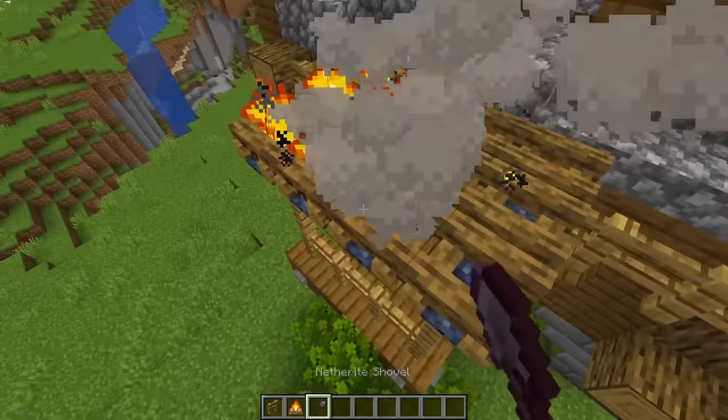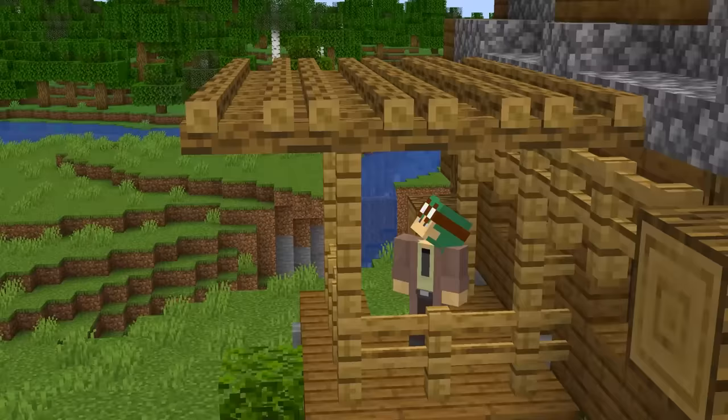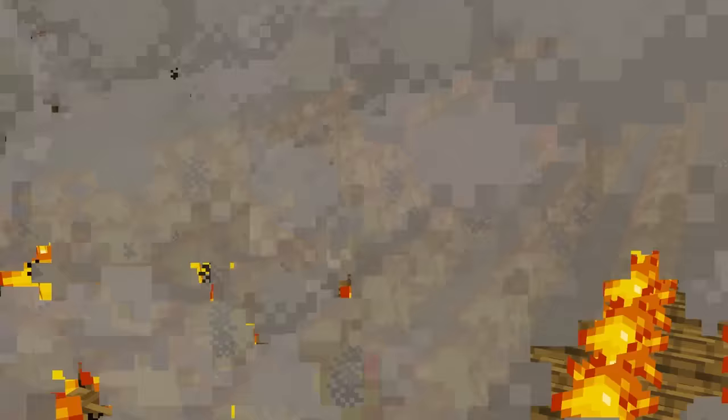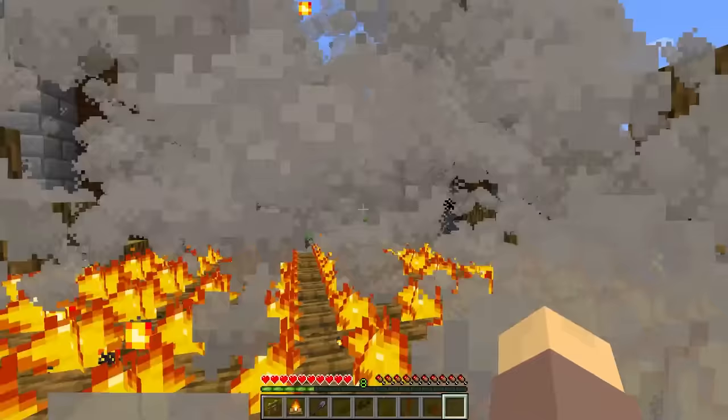Campfires aren't only great for fires and pantries. By placing them on top of some fence posts we can create a great-looking patio, or you could place them over some water to build a more detailed-looking bridge. Just don't ignite them or you'll end up with some crispy feet.